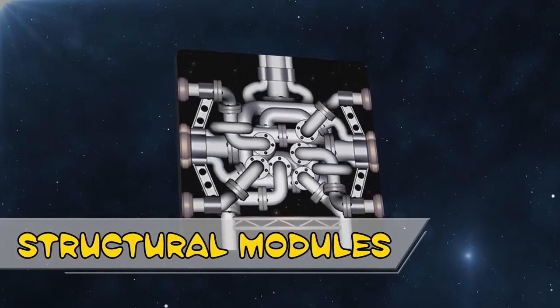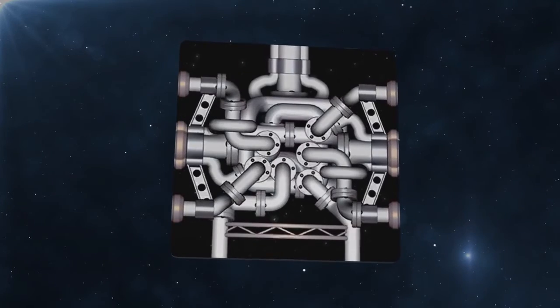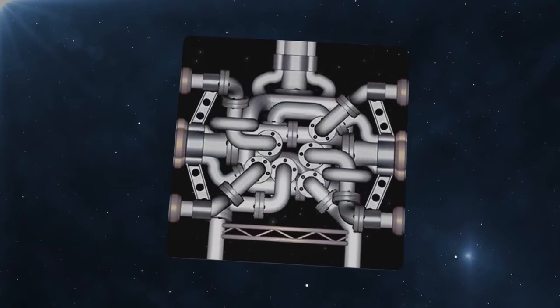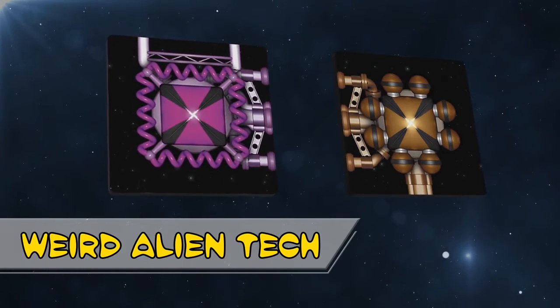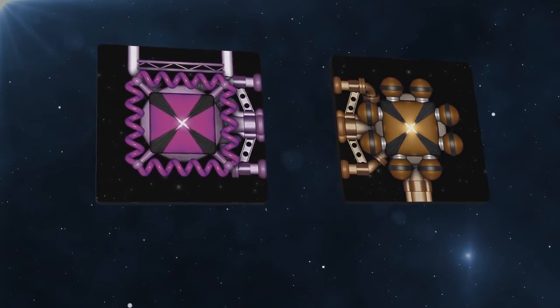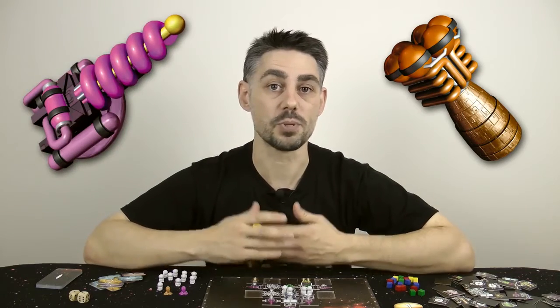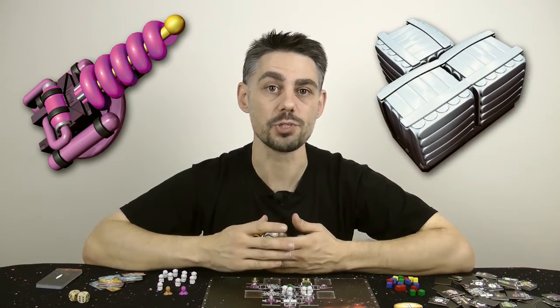Structural modules might not seem very useful, however they have a lot of connectors and can help hold your ship together when it starts to fall apart. These strange components I'll explain in a later video — for your first game just treat them like structural modules. So in summary you're going to need lots of crew, lots of engines to go fast, lots of cannons to protect your ship against meteors and enemy weapons fire, lots of cargo holds to pick up valuable goods, and shield generators to protect your ship.